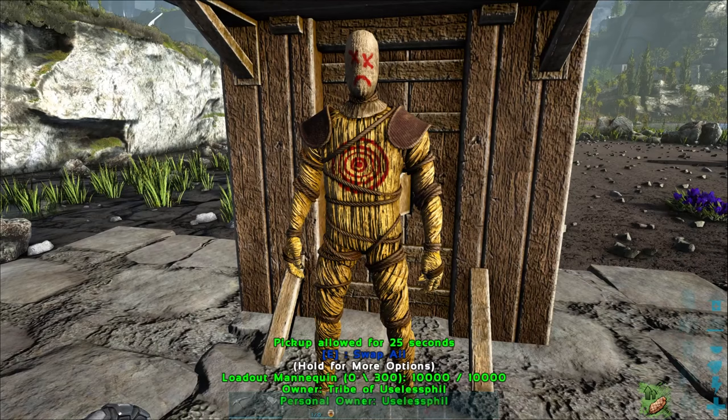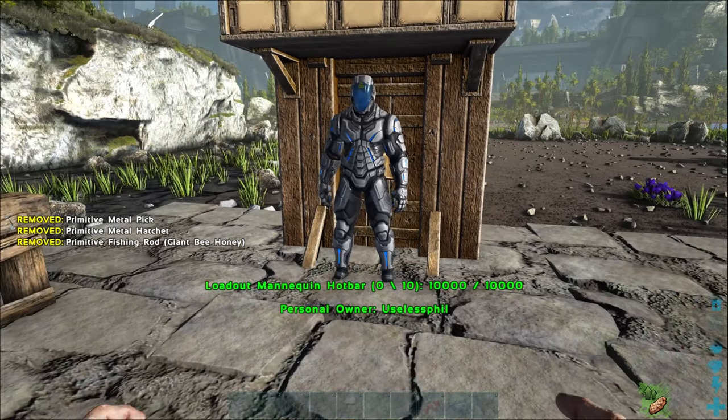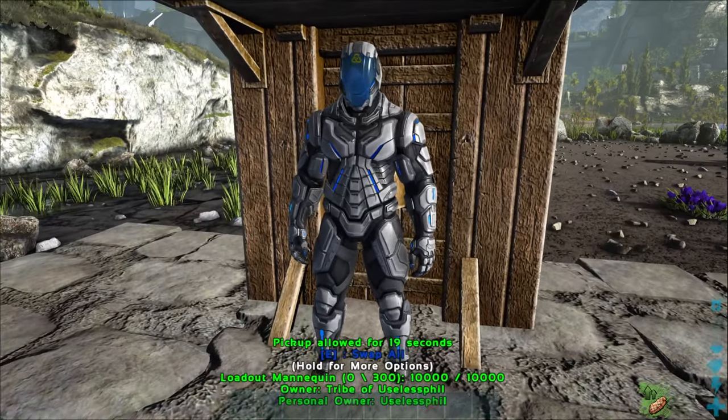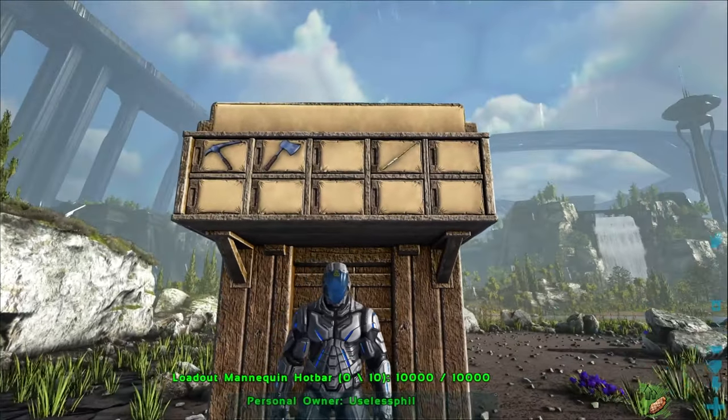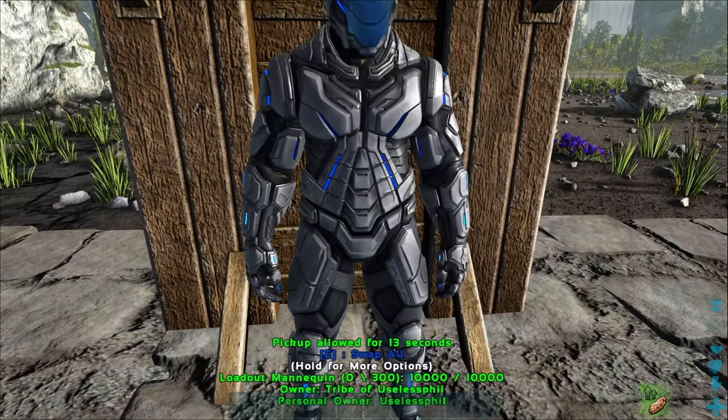To use it, you simply approach it and press E by default on PC, and you will transfer everything that you are currently wearing, everything in your inventory, and everything in your hotbar. You'll be able to see the things that are on your hotbar in the top panel of the Loadout Mannequin.